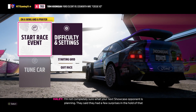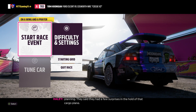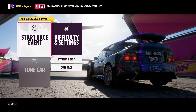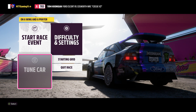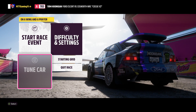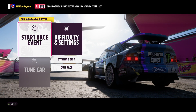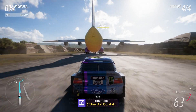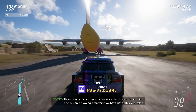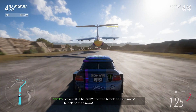Here is the pre-race menu — very similar to before. You have Start Race, Difficulty, Tune Car — we can't tune because it's not my car, but if it were my car that would be available. We're racing up against a plane? Geez — it's always something absolutely insane. I'm pretty sure the Fast and the Furious franchise and the Forza Horizon franchise are in competition for the most crazy ideas.